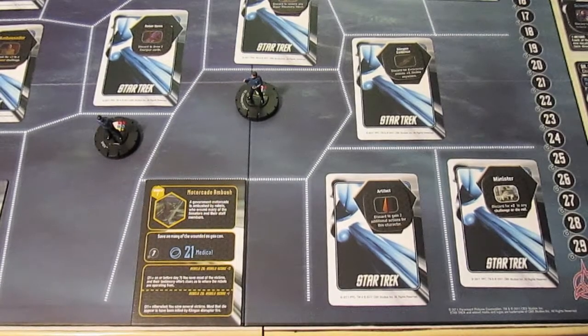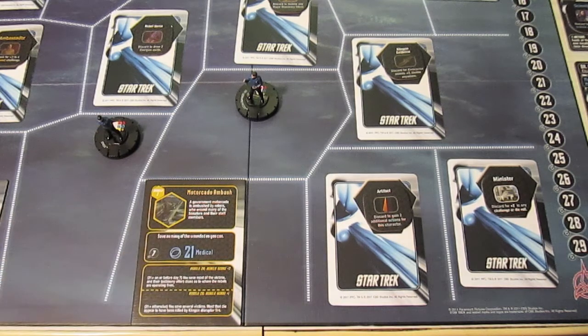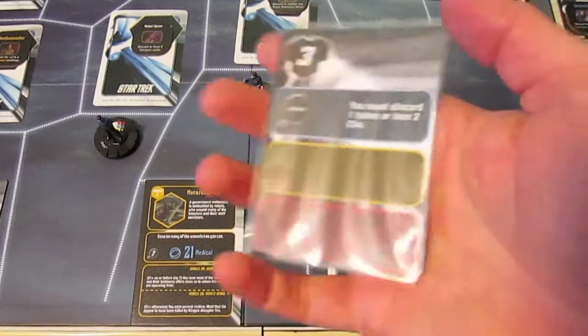Welcome back to Star Trek Expeditions. We're about to begin turn six. It will be Dr. McCoy's turn, and we're going to have him go down to the motorcade ambush and see if he can help out the wounded. But before we do anything there, the first thing we need to do is draw a Stardate card, and we'll do that now.